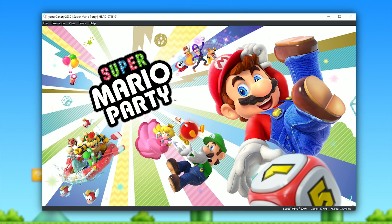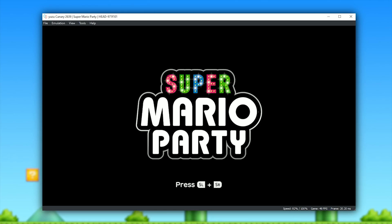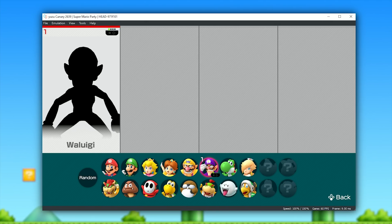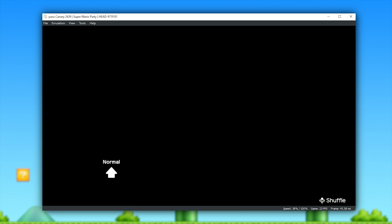Next up on our list of games with improved compatibility, we have Super Mario Party. This game previously would load to the controller selection screen, and as soon as you hit OK, it would pretty much just crash. However, in the latest Yuzu Canary versions, it no longer crashes and even progresses to its intro menu, and also its character selection screen once you've pressed SL and SR. While this title will actually progress further and go into gameplay, the graphics are pretty damn broken as you can see on the 3D rendered character model — it is just completely broken with pretty much only the UI elements showing.